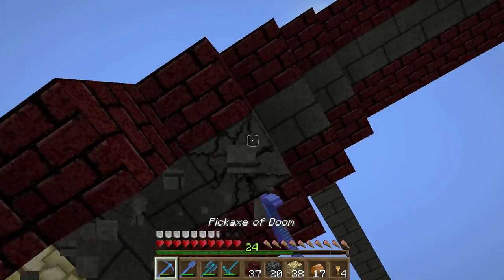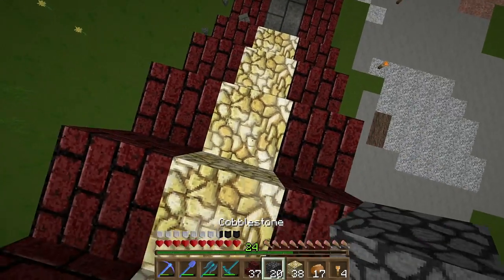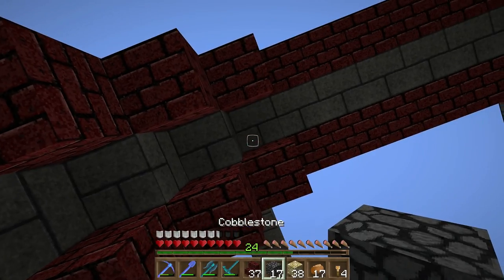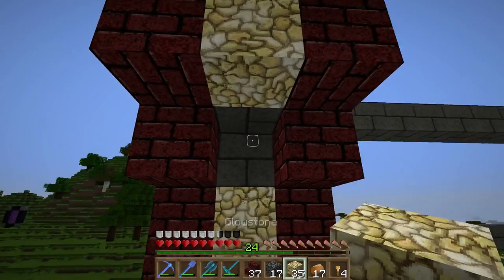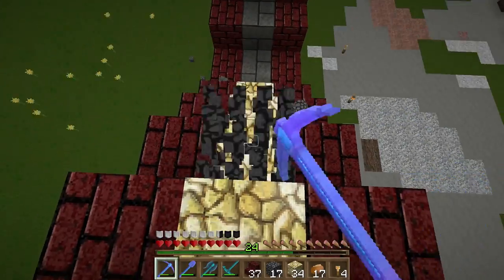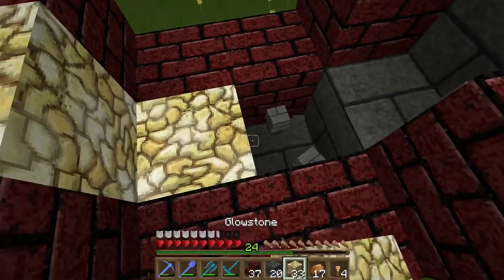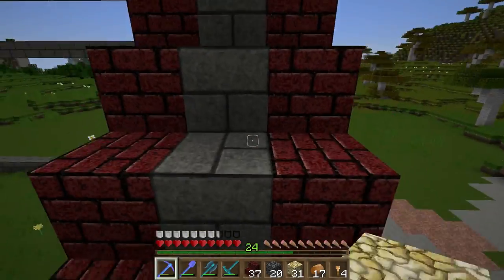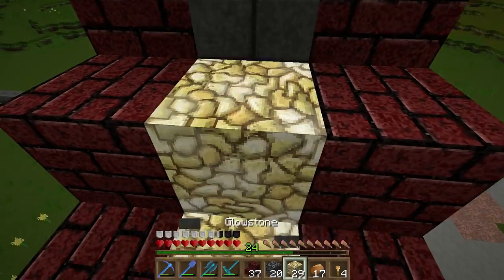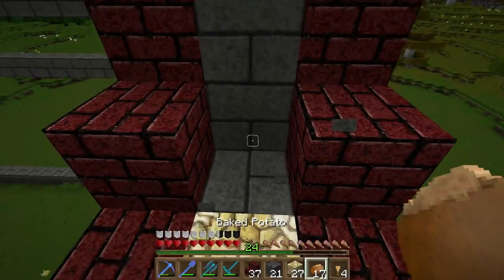We'll do the same thing with the other windows — get rid of one of these and put glowstone in it so at nighttime it glows very nicely. The cyan glass should glow at nighttime — it should look pretty gorgeous. Since we're doing it inside this brick, the glowstone shouldn't stand out all that much, and it might add some extra color to the build. We can stand back and have a look.